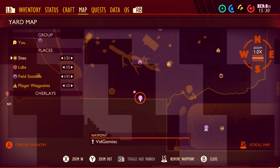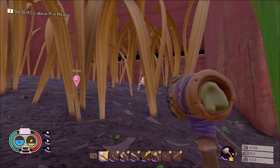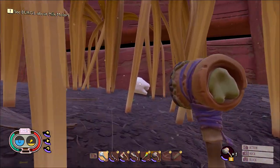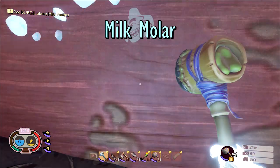Next up is collectible number 3, found on the southern bench. It should be out in the open, very easy to spot from far away, and no dungeon crawling required. Just head up to it and smash it for another collectible.